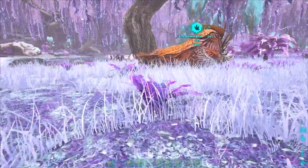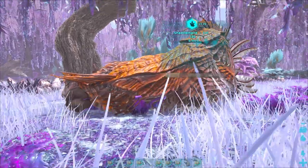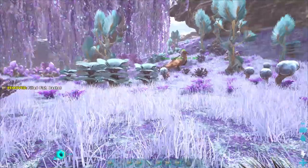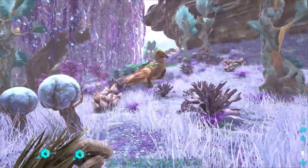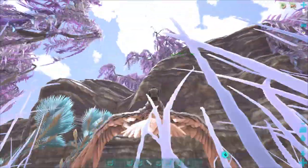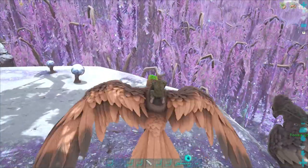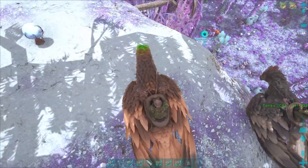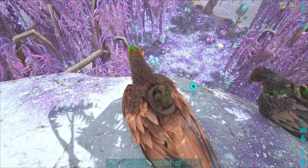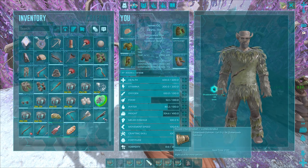Once you've identified the Shadow Mane you wish to tame, simply sneak up behind it with the basket in your last slot. I recommend wearing a full set of ghillie. Using bug repellent and cactus broth will hide you even better, but I've found it's unnecessary as long as you approach the Shadow Mane from behind and crouching when you get to around the 10 metre mark. Immediately after feeding it, the Shadow Mane will disappear using its cloaking ability. The problem with this method is that it's difficult to see which way the creature is facing for its subsequent feeds.